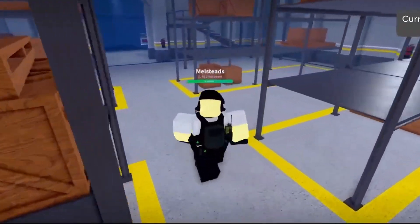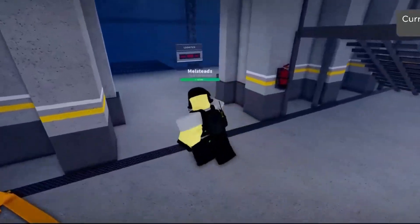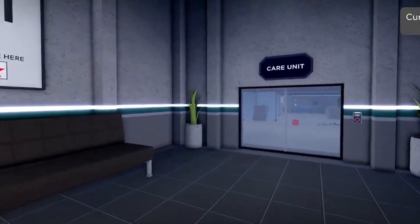The Logistics Bay is how Chaos Insurgency will get on the tram to easily reach Connex checkpoint, so make sure you keep an eye out while guarding checkpoint. The second biggest part of the update is the medical update that we have been waiting for.